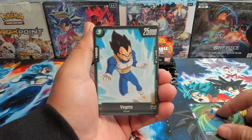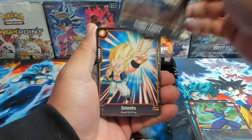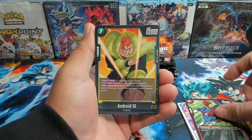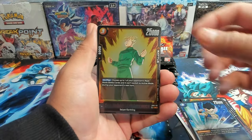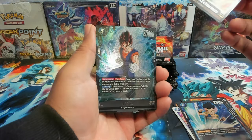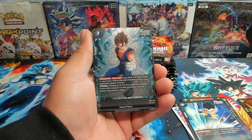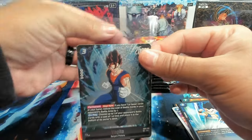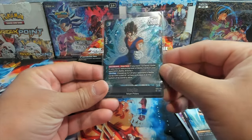I've been having a bunch of issues since the new update came out where I can't play the game, and I don't know why. I reached out to Bandai, they redirected me to the game developers, who then redirected me back to Bandai. But we have Sun Gohan Adolescence, and our first SR — which is a Vegeto! Let's go. Put the code down over here.